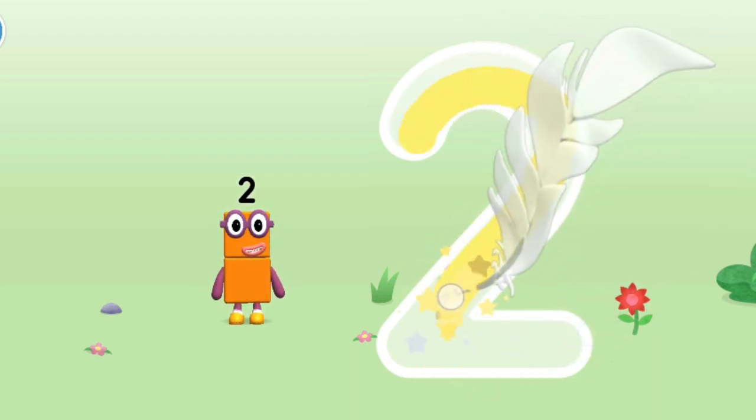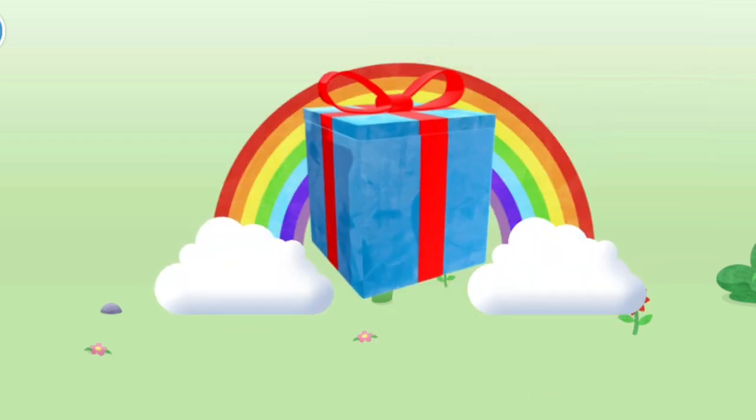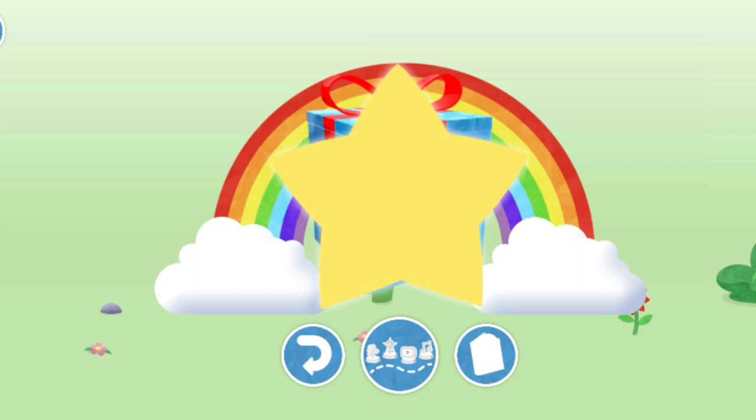One curve down is what you do, then straight across to make a two. Well done — you've unlocked a sticker! Try to collect them all.